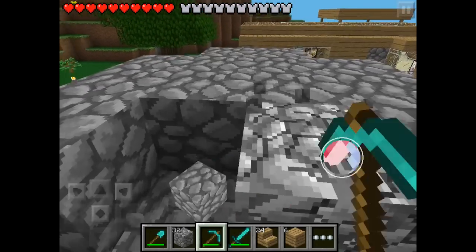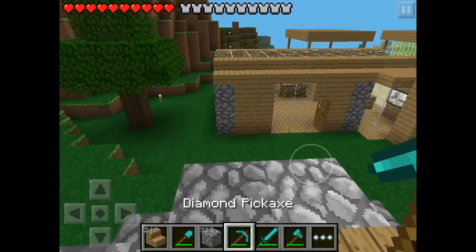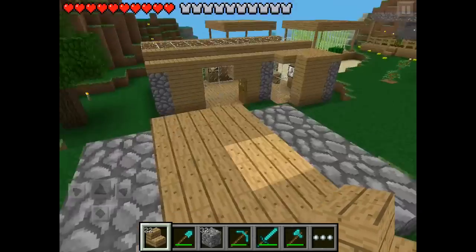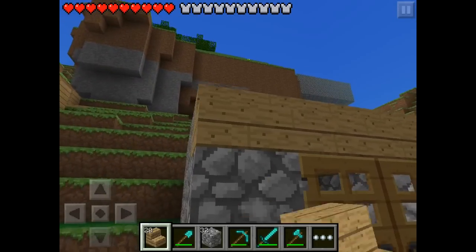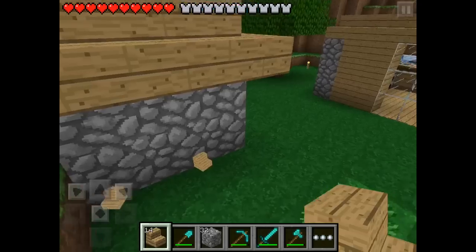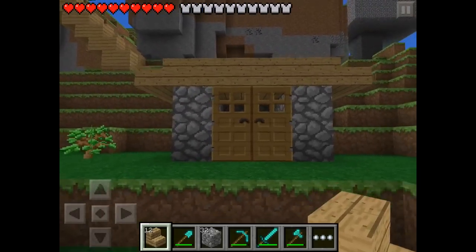I'll cut the corners just to make it look pretty. It is looking nice. Stairs here would look nice too. Maybe all around it - just doing crazy silly stuff here because I don't know what to do. I think it is looking nice.